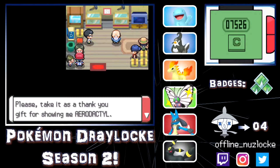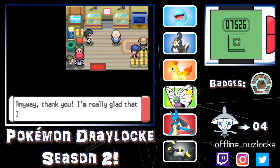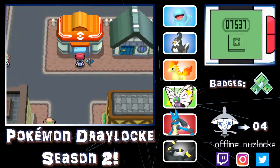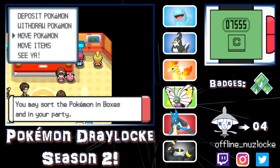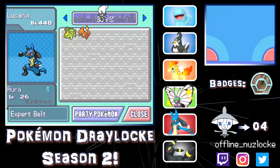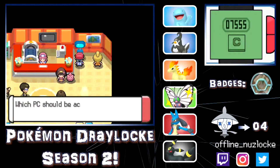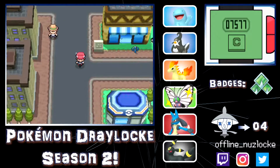Now we have to talk to this person — we show her the Aerodactyl and she gives us TM80, which is Rock Slide. Yes, we got Rock Slide, and that was the only reason I had Aerodactyl on the squad. I know I need Dazzling Gleam but I still haven't found it — it's a work in progress for that Clefairy.